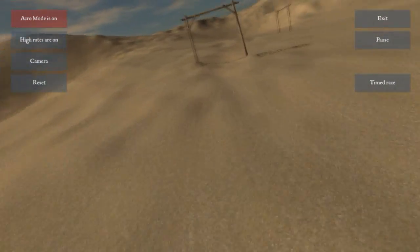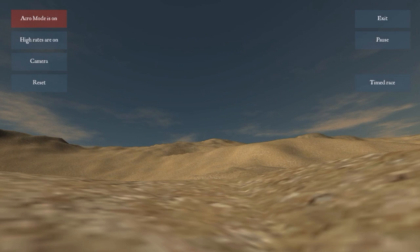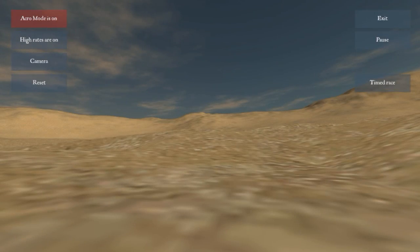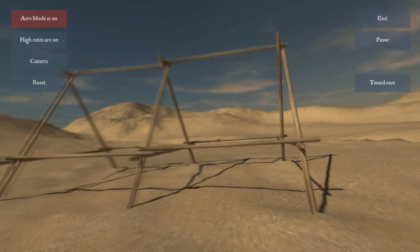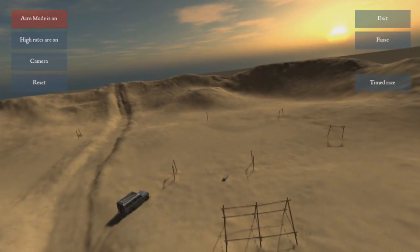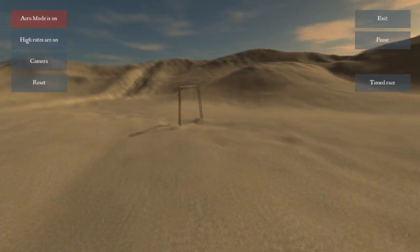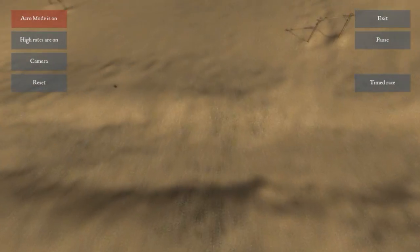You can fly around like you normally would and crash like you normally would. You can see the bugs haven't really been worked out, but you can practice your acro flying, get your stick movements down for flips and rolls, and practice self-level before moving on to acro. I'm actually teaching somebody else how to fly acro with this right now.